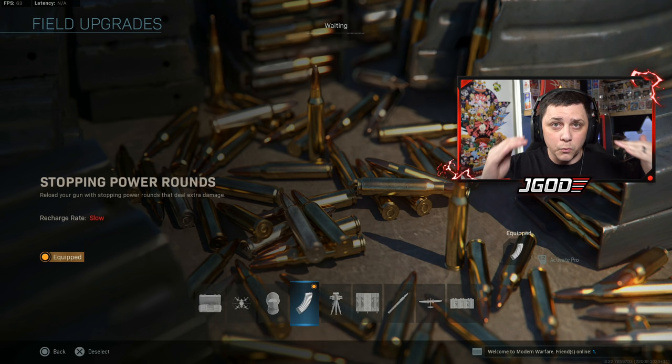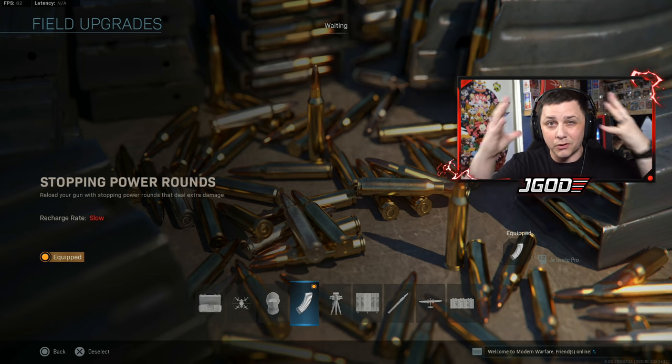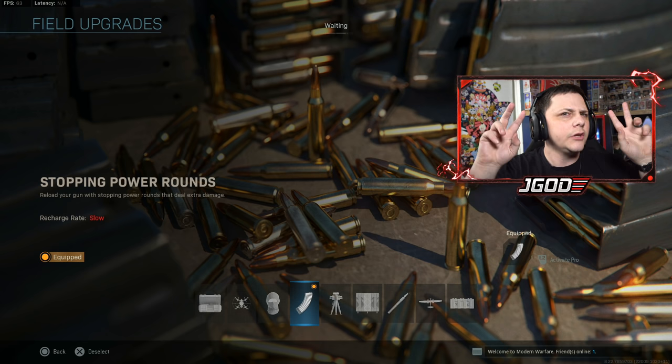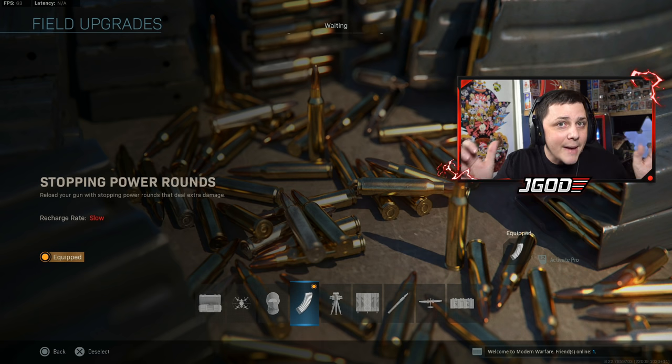The recoil gain is significant from equipping stopping power and it's not always beneficial on the damage side. In most cases it will be beneficial with the buff — they fixed the issue where headshots weren't actually doing extra damage, so upper chest and headshots will deal usually a couple shots less. With certain weapons it's going to be significantly fewer shots to kill. I've gotten comments while live streaming on Twitch asking why I didn't pick up stopping power — I don't pick it up in certain guns. We'll take a look at a couple meta guns and see how the comparison works.